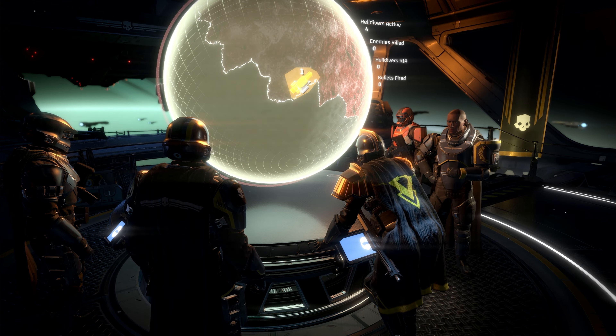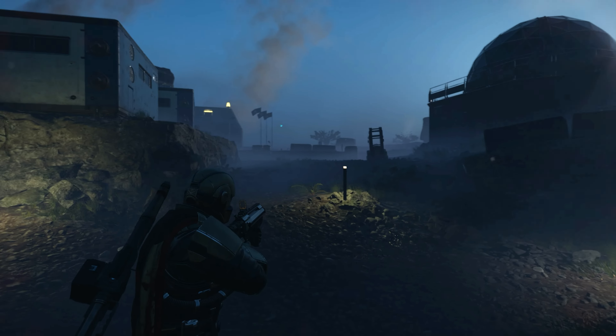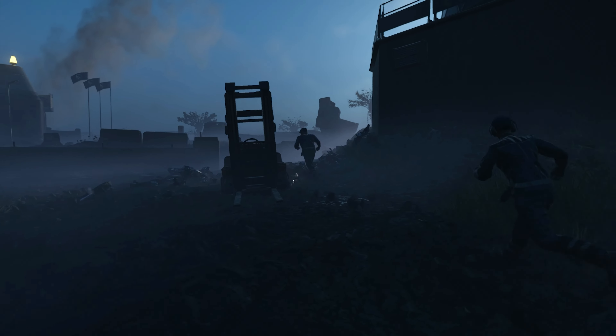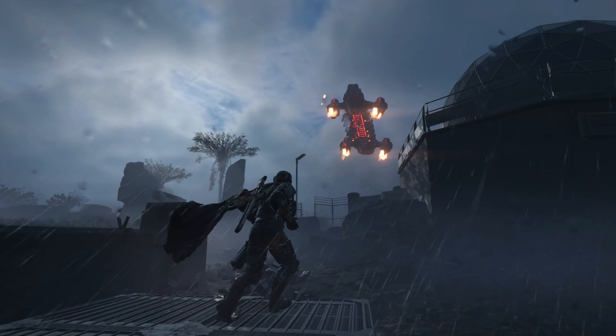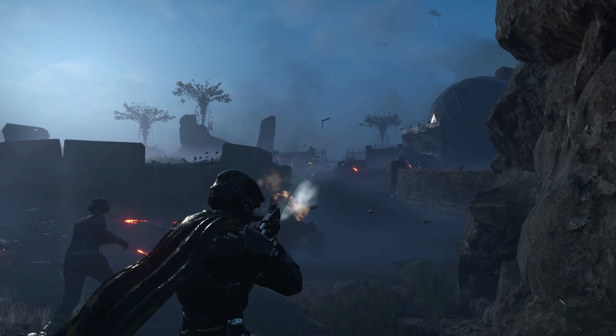The galactic map shows you the current situation of the war — what planets are Super Earth planets, what planets are covered by enemy scum, and where the battlefront is. As a Helldiver, you get to decide exactly what planet you're going to fight on and what enemies you're going to go against.